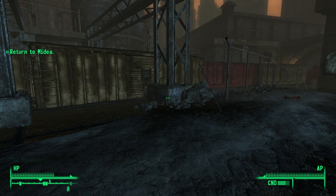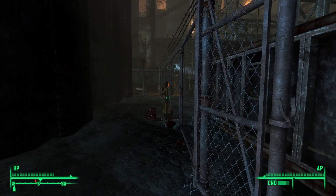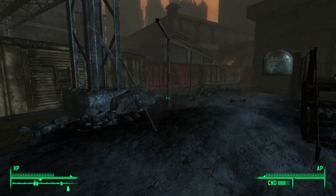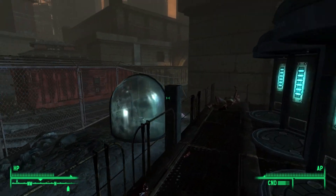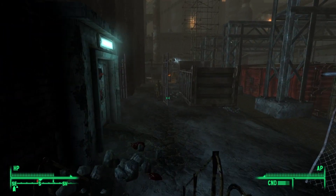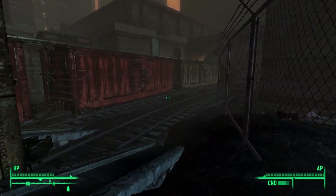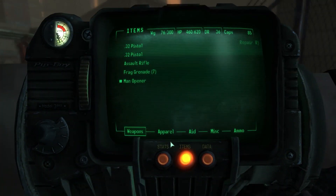Hello and welcome back to Fallout 3. We made it to the Pit on the last episode, and we're still here - we're gonna be here for quite some time. We're in the mill, and we're looking for, I believe it was 10 steel ingots.